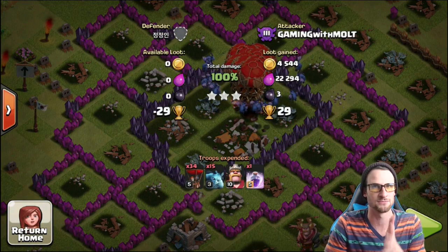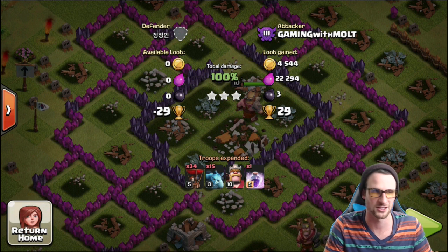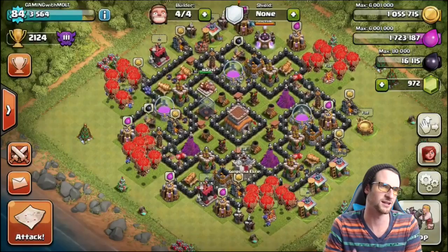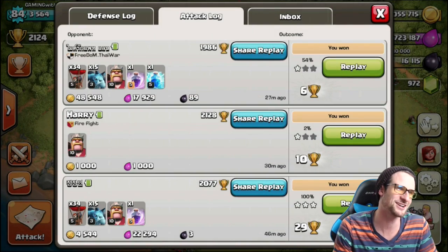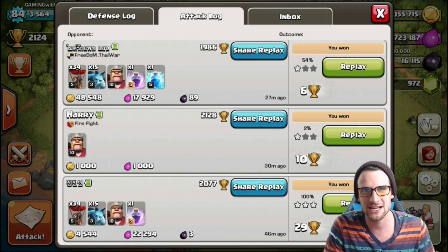A lot of y'all commented in the last video saying: 'Molt, just go with a farming base, protect your dark elixir, raid for a couple hours straight, get 100–150 trophies, lose them, get a nice shield.' I'm still messing around with some stuff. You can see we've done pretty well — got a town hall snipe and another loonian right there.